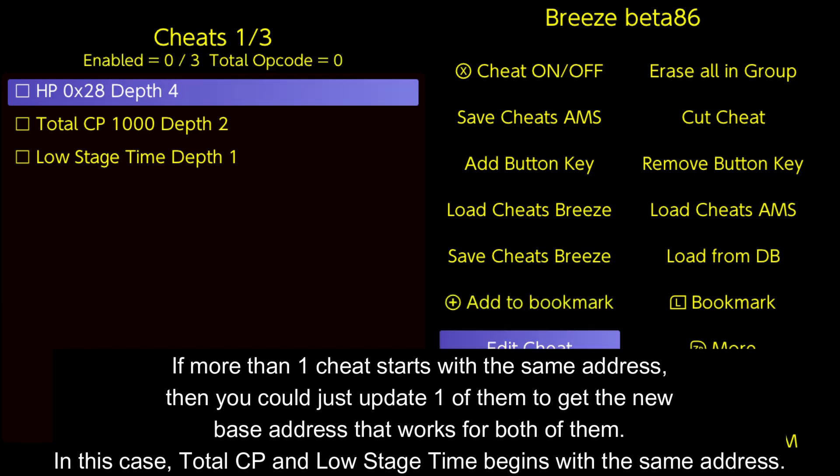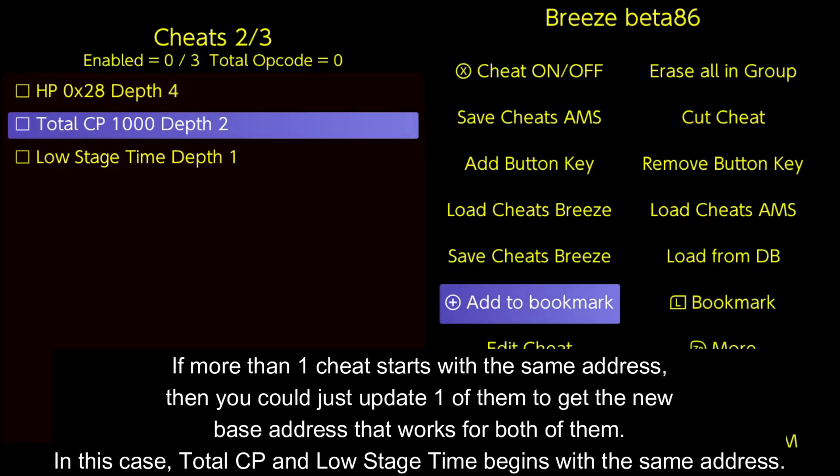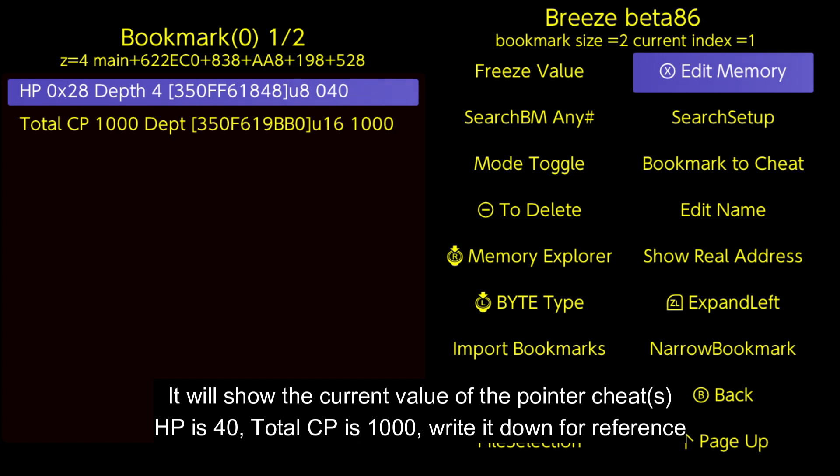If more than one cheat starts with the same address, you could just update one of them to get the new base address that works for both of them. In this case, total CP and low stage time begin with the same address. After done adding the cheats, go to the bookmark menu. It will show the current value of the pointer cheat.